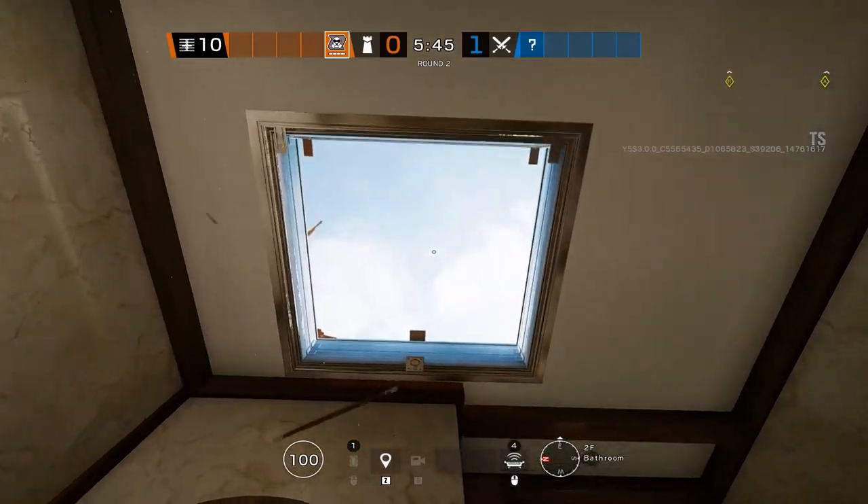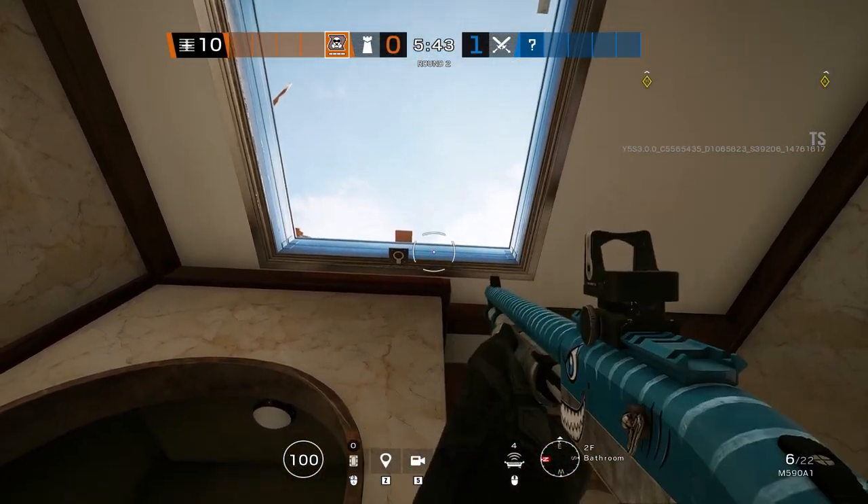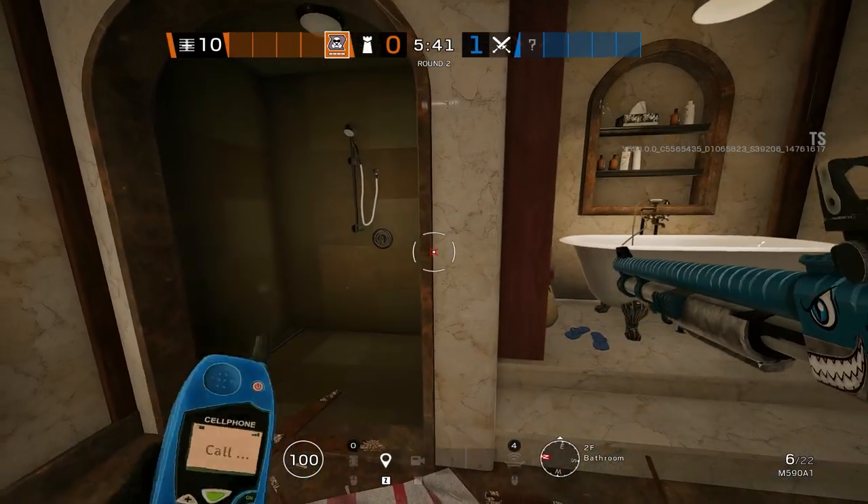You can C4 service door through the V2 hatch. This throw is very easy and with practice you can get it to land anywhere you want.